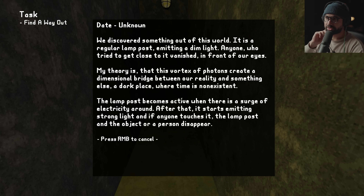It is a regular lamppost emitting a dim light. Anyone who tried to get close to it vanished in front of our eyes. My theory is that this vortex of photons creates a dimensional bridge between our reality and something else — a dark place where time is non-existent.